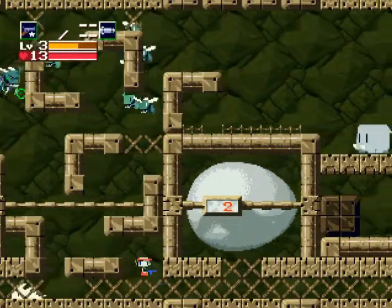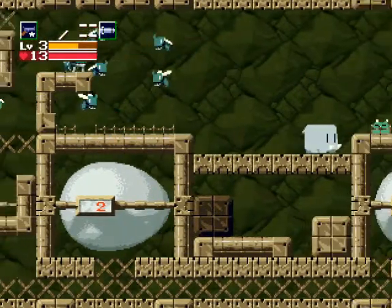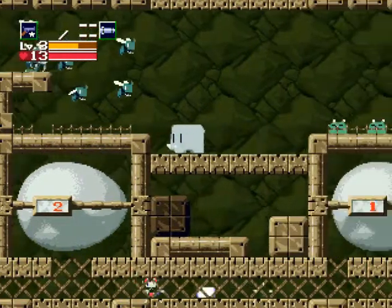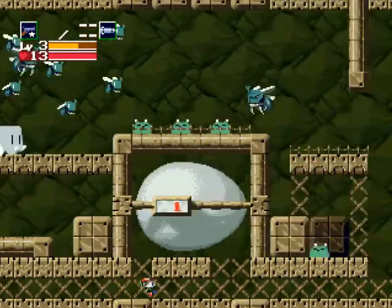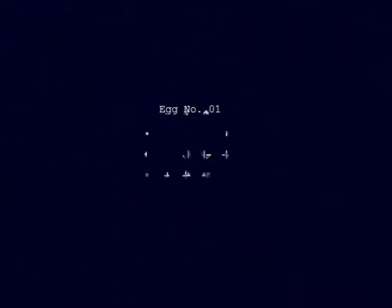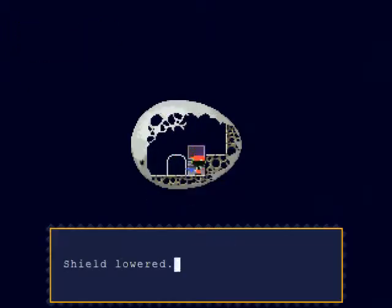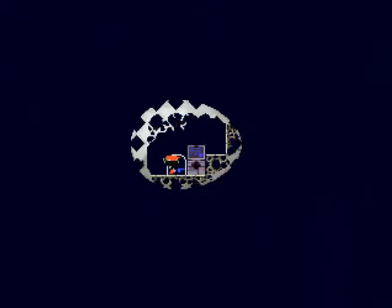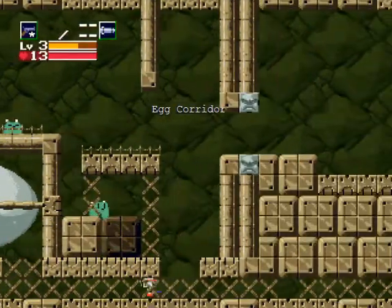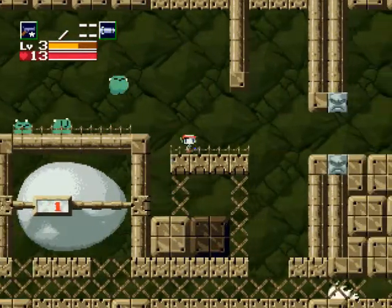Another egg we can go into. Apparently we can't go in that one — oh well. Can we go in this one? Yes we can. Rocket, and a computer. I also store my computers inside giant eggs from time to time. Some people like to use desks, but desks suck — I like to use giant eggs.